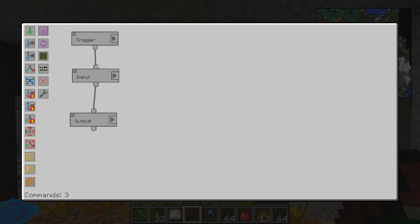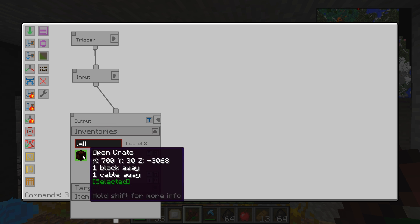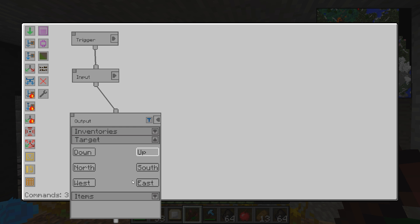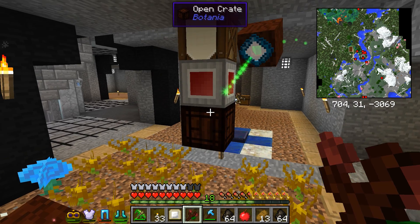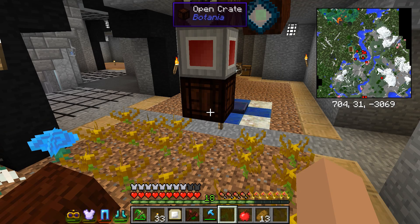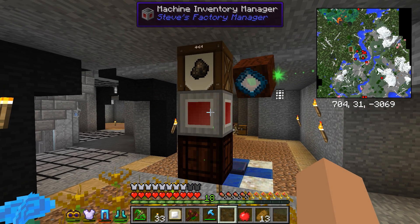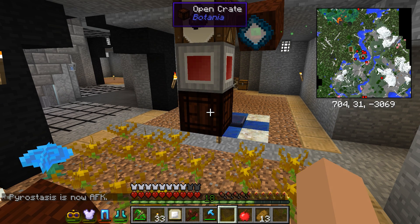Then you want to make sure the trigger is attached to the input and the input is attached to the output. For the output it's basically the exact same thing in reverse. We have the open crate selected — we are putting in to the top of it. I've got blacklist selected because we're not messing with items; we're literally taking from the input and shoving it in here. So once that's set up, we just put stuff up here in the barrel and every 25 seconds out of the bottom here it should drop 16 items at once.